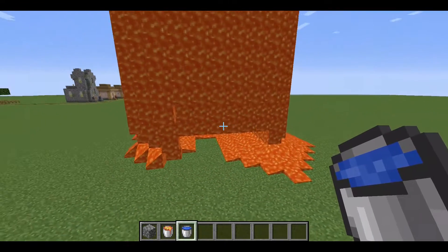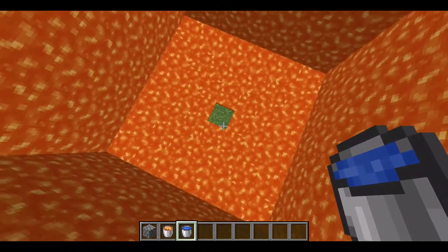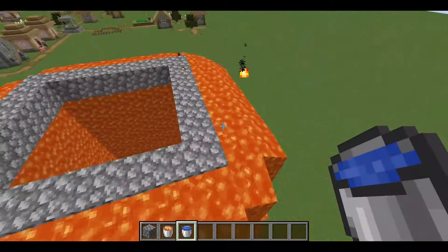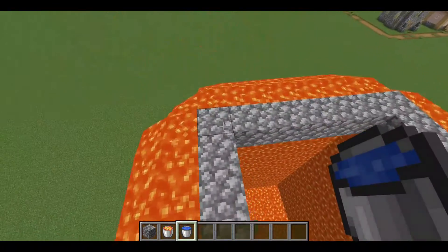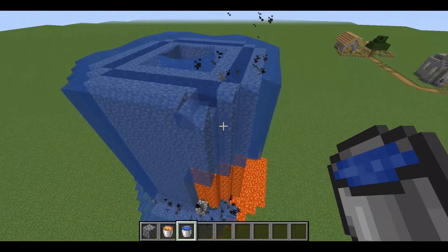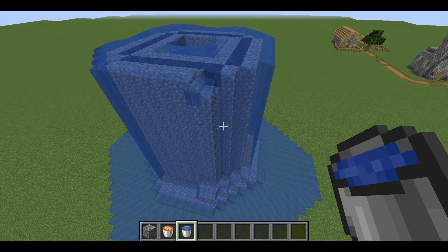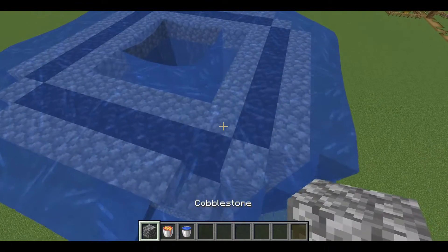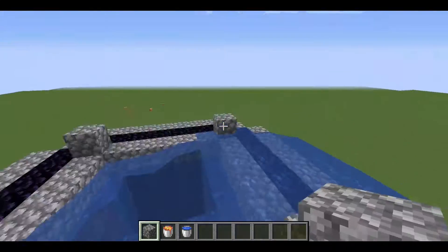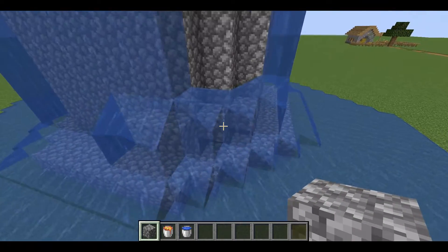After the lava has come down, it might look something like this — only the middle block would be empty. Now what you want to do is take your water bucket and place it on the top corners: one, two, three, and four. Let the water cool down. Then take your cobblestone and fill in one, two, three, and four.